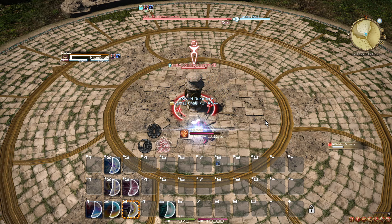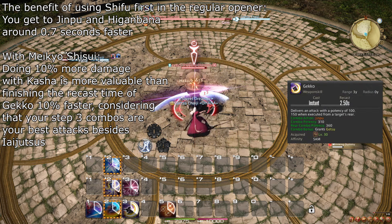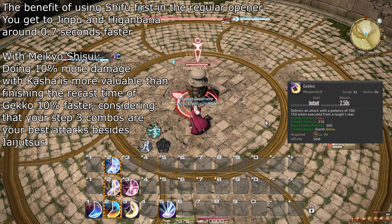The reason we always start with Gekko first when opening with Meikyo Shisui is because when these two buffs are applied back to back, the benefit of boosting the damage of Kasha outweighs the benefit of casting Gekko quicker.